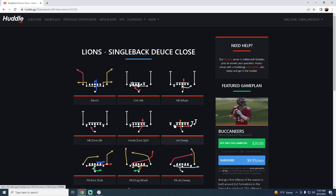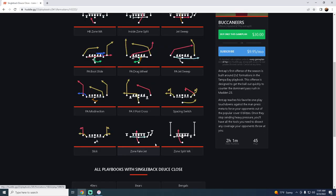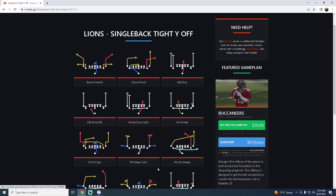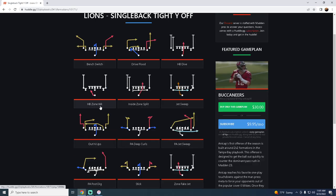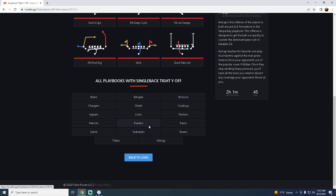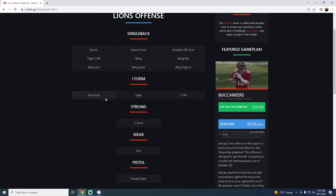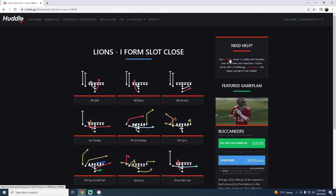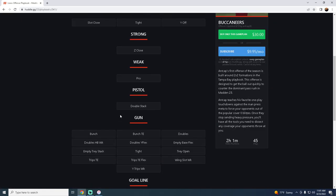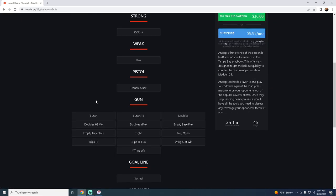Deuce Close has been effective almost every year, but especially this year because of how good jet sweeps are. Tight Y Off is a great audible-down formation — you can audible into it from Trips Tight End and run Halfback Dive, Halfback Zone Weak, a Jet Sweep, and a couple of play-action plays. I Form Slot Close has the Stretch and another Jet Sweep. The powerhouse of this playbook, though, is its shotgun formations.